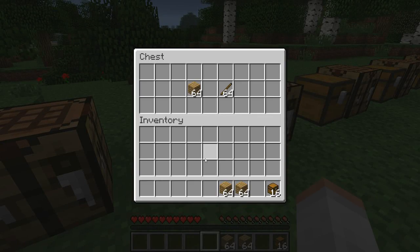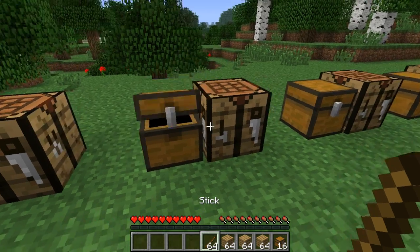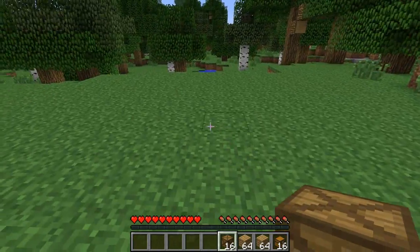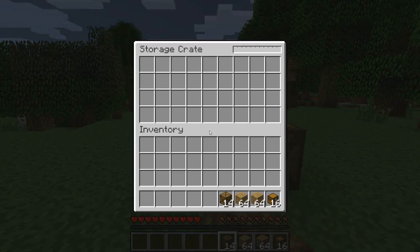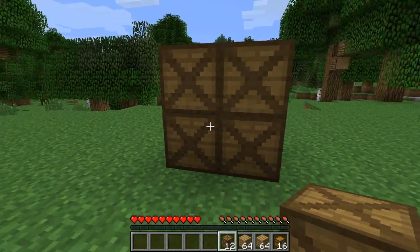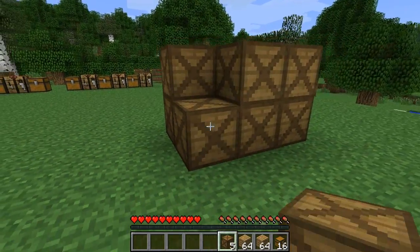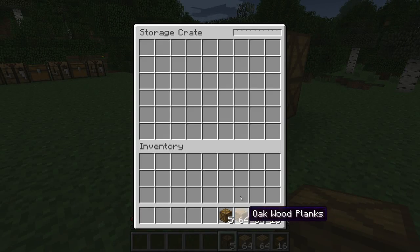Now I'm going to move on to the start of the mod, and at the very basic end of this mod are storage crates. So if I put stuff in the right place — wooden planks in the corners — I've now made storage crates. I've got 16 of those and I'll bring them over here and show you. You can place them, and if you shift-click you can place them on each other and make a big sort of pile of them. If you right-click on them they have an inventory.